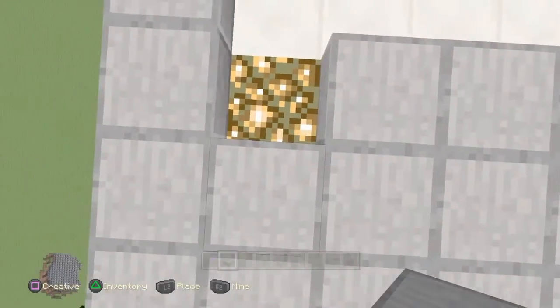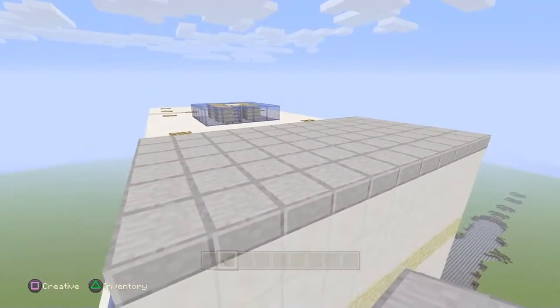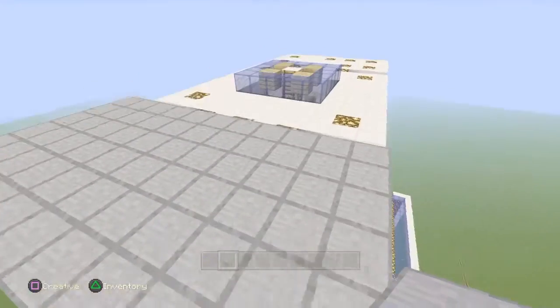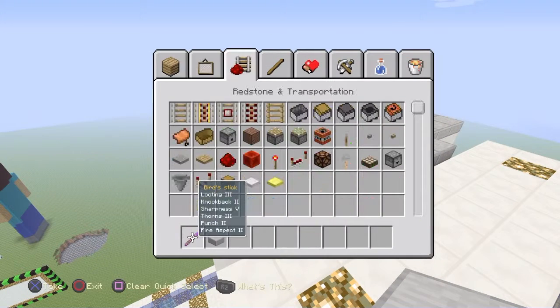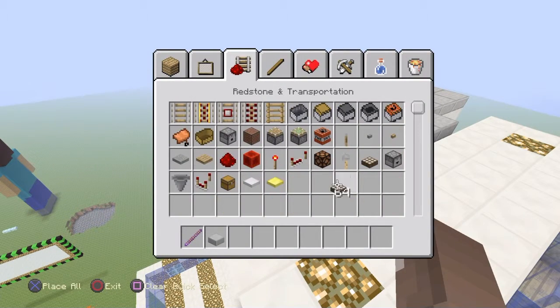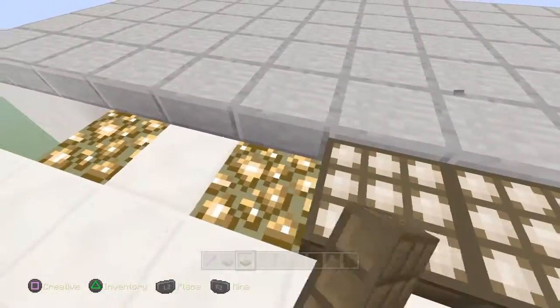I like cool-looking roofs. It looks like those solar panel things that they have on roofs to power the building instead of using coal — that's what it reminds me of. Wait, there's a daylight sensor! Why did I grab a stack of it? I could just use one. I'm just gonna use daylight sensors — it's gonna look way cooler.